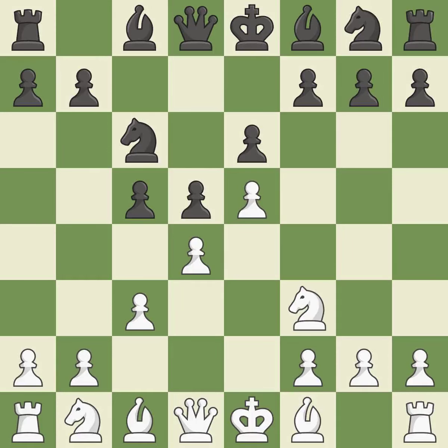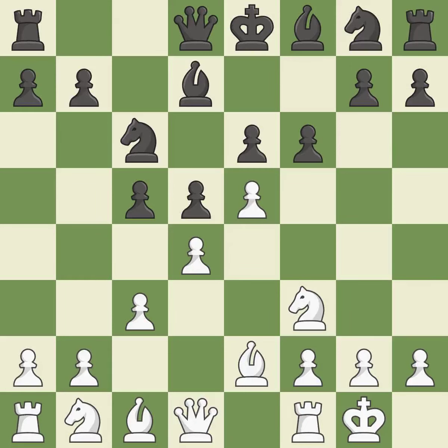Nf3 supports the d4 and e5 pawns. Bd7 develops the light-squared bishop and opens up the c8 square. b2 develops the bishop and prepares castling. Castling gets the king to a safer square, out of the center of the board, while also developing a rook. Castling kingside tends to be safer because the king is further from the center.